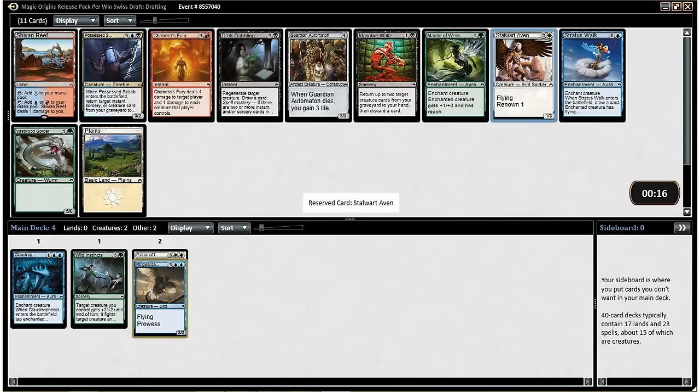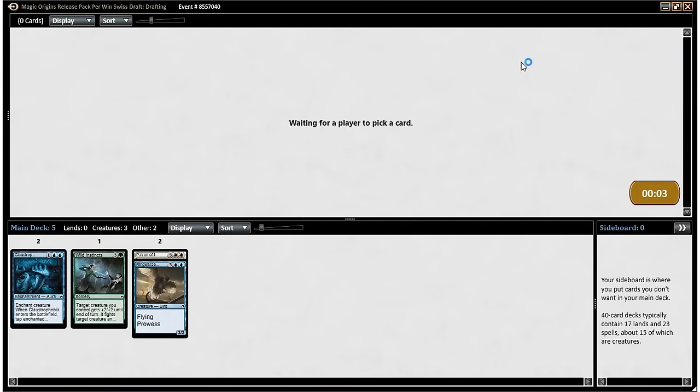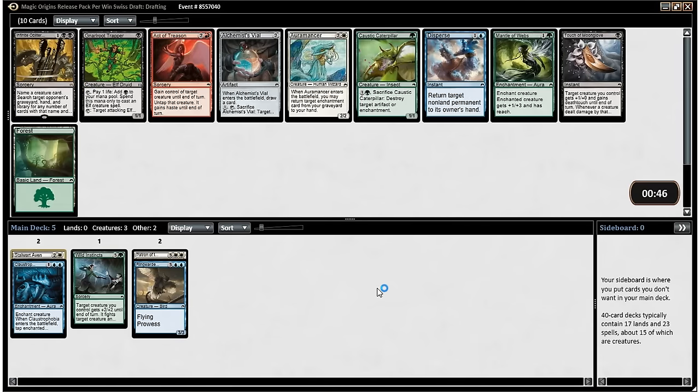Here we're taking Stalwart Aven. Possessed Skaab is also very good — you probably saw me make good use of it in last week's draft video — but I think here we want the Aven. It's not the best card in the pack, but it's the best mono-colored card in the pack, so I'm happy with that. And here I think we'll take Disperse. Green's not looking super open; we're not seeing really playable green cards late. But there is a playable white card and a playable blue card, so we're going to take Disperse.